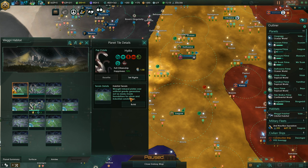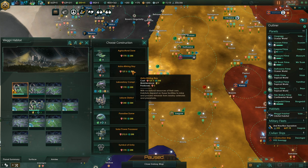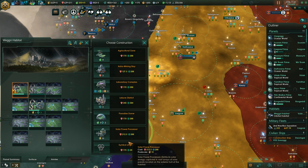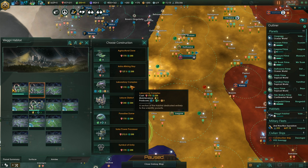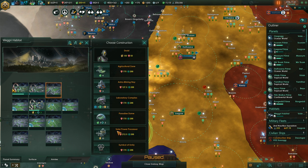Let's have a look. We probably want to focus on energy and research in here. We got 41 food plus 41, that should be enough for a while. Let's grab a few solar processors — that's 10 energy — and we'll also get a few laboratories. We'll get both.